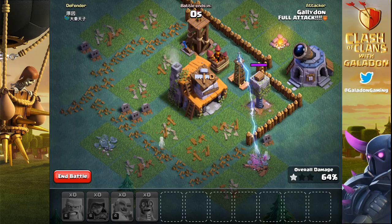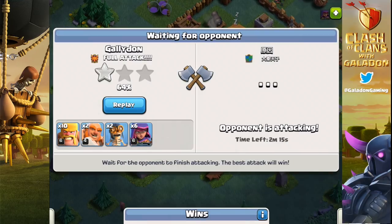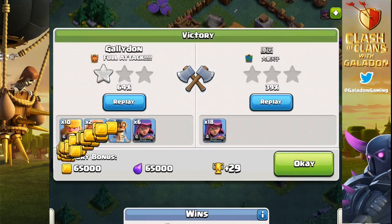Instead, I end up getting stuck just short of the second star as the last archers and the bomber go down — stuck at a 64% one-star. After that tense wait, we fast-forward and do pick up the win: 65,000 and 65,000 in the loot bonus.